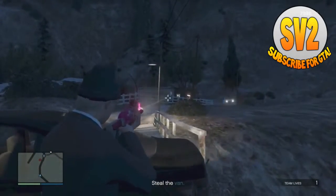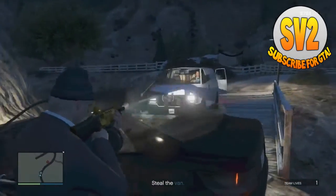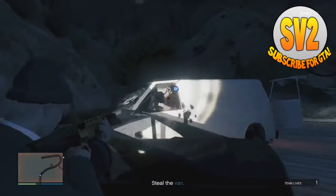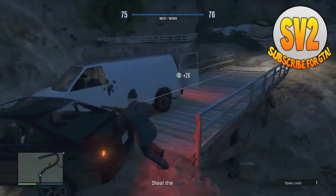As you can see on screen, the van is coming — this is why you need your car blocking the bridge. The van comes smashing in, and all you have to do straight away is shoot the driver. Go around, steal the car straight away. That's it — easy RP.